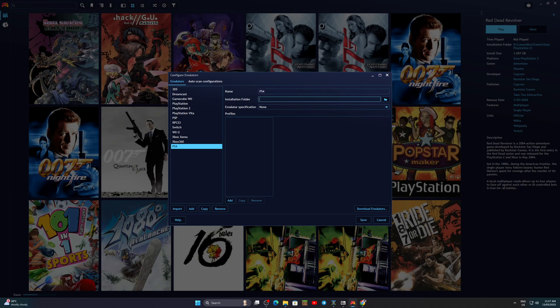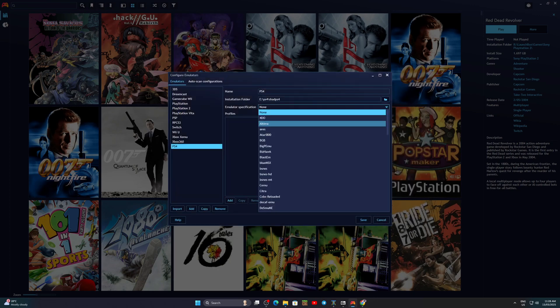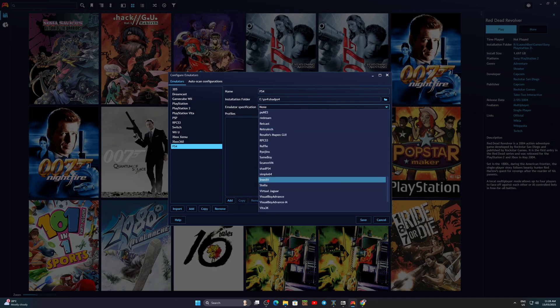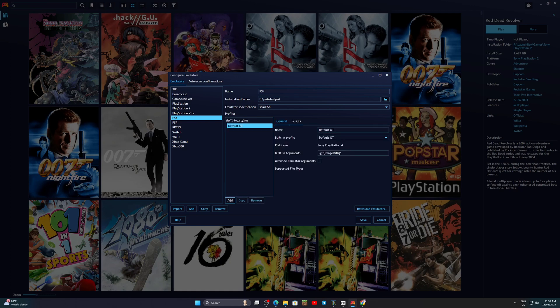Fill in the name and set the path for the installation folder. Choose Shadps4 for emulator verification. For profiles, click add and choose the built-in default QT. Click save on the bottom right when done.